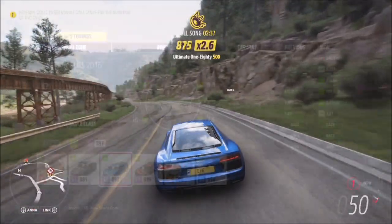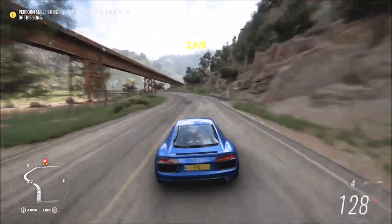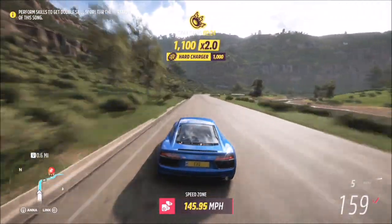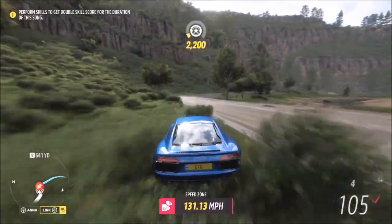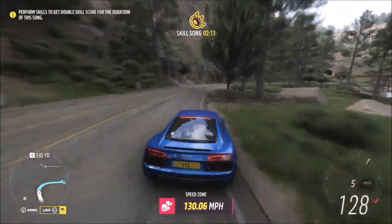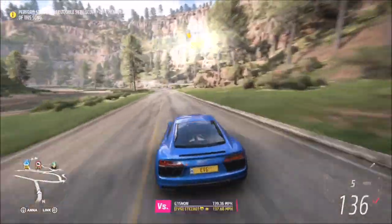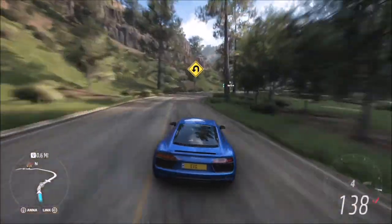This first Audi run is from the other direction — not the one I started with in the Jag — and I ended up with around 128 miles per hour from this side. There are some twisty bends here and you can actually cut that corner from both directions, which will help you out. But if you're off the road too long you'll fail the speed zone. This is actually a fairly easy one — it's just about picking the right car. I originally tried the Nissan GT-R and that didn't work as well, but these two cars seem pretty spot on.